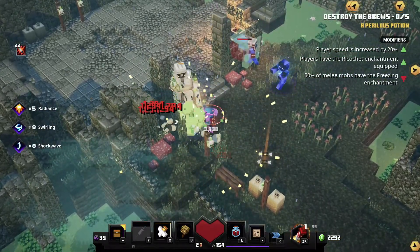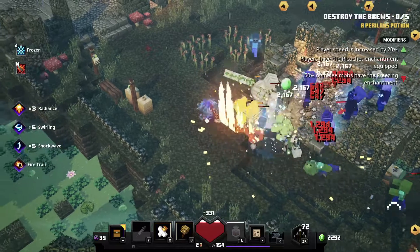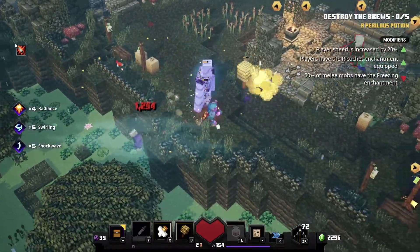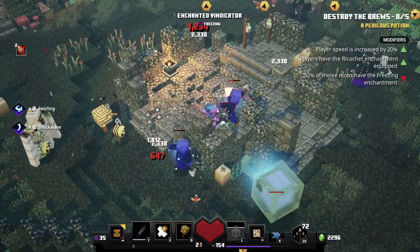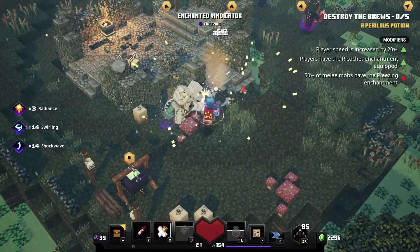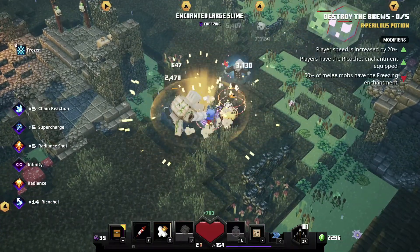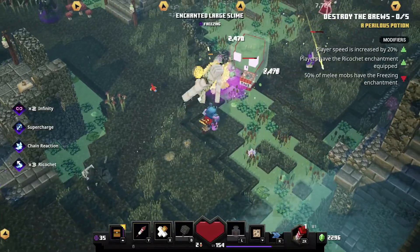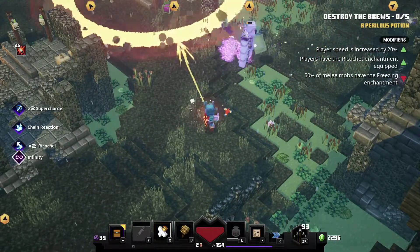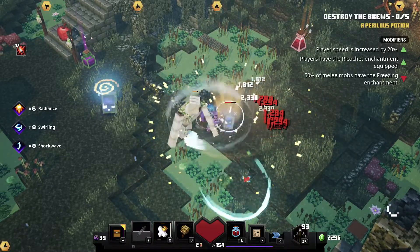Watch out for those double damage guys and keep managing my health better. Got me again. Switch out of here. I should go for my anti-freezing armor. I like that ricochet with chain reaction. Look at that witch over there. There we go. I need to heal my golem back a little bit.